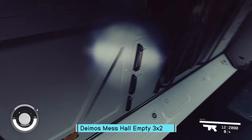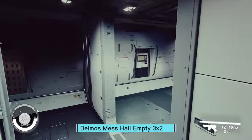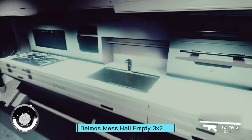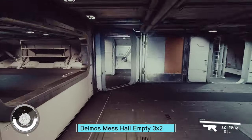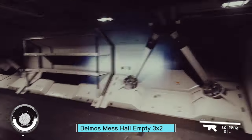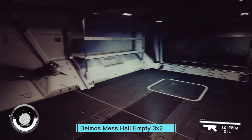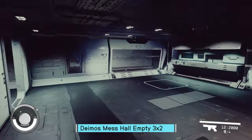Now we're doing the 3x2 mess hall in Deimos. Now we get some compartmentalization. This galley does work. Maybe I was looking at it wrong before — I swear I tried all angles and the 2x3 didn't seem to work, whereas this one definitely does. This one is white instead of black — that's interesting.